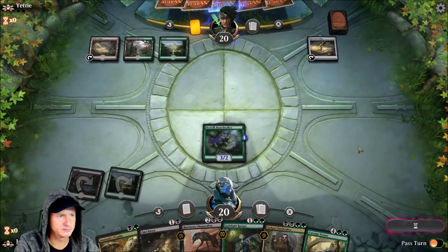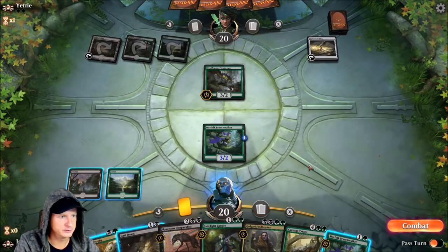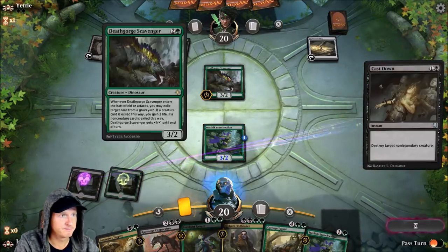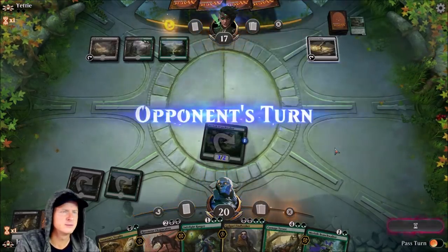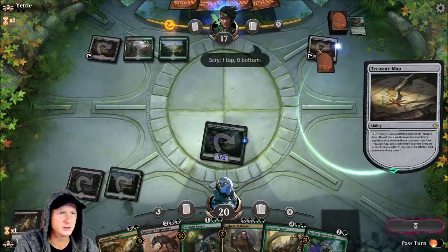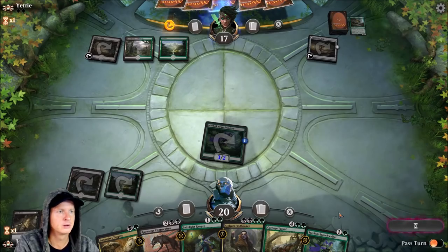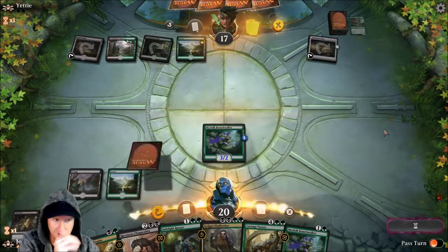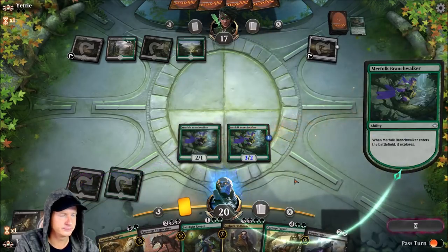Opponent doesn't seem to have too many creatures — I'm sure he changed it up and has removal in his deck. There's a real scavenger card — that might be something to get rid of honestly. We'll Cast Down — yeah, why not, see ya. Let's attack his artifact... well, you can destroy artifacts with spells, but you can't actually attack an artifact. I mean, why can't our Merfolk walk over and beat up their artifact, break it so they can't play with it? Onto the next thing.